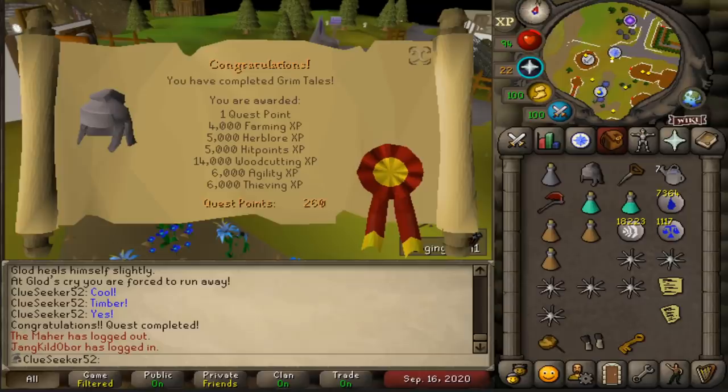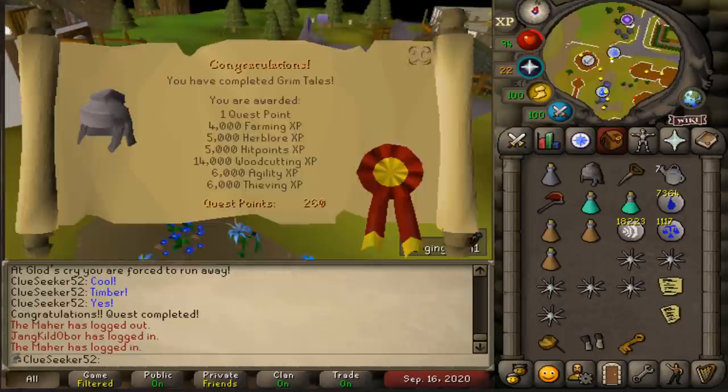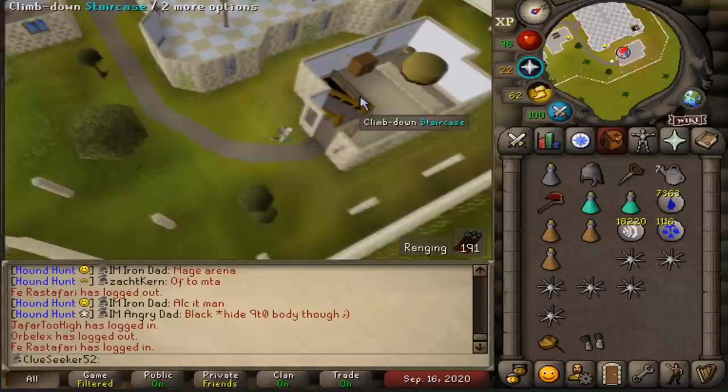Just like that, there are all the Falador Easy Diary tasks done, and there's all the Medium tasks done. I quickly needed to knock out Grimtales to unlock the Dwarven Helmet for the Falador Hard Diary — so there is yet another quest out of the way. The Dwarven Helm does give some pretty sick Crush attack bonus, so I'm sure we'll be seeing it alongside my Dragon Warhammer in the not-too-distant future.